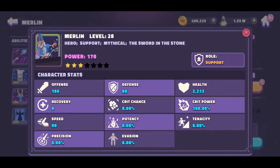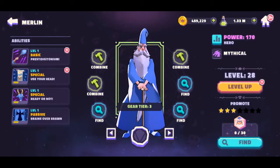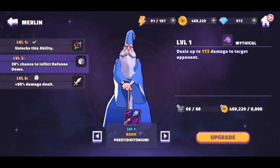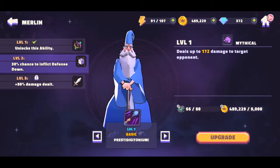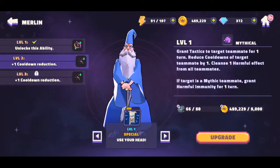We need to work on gearing him up a lot more so he can get additional bonuses. Let's take a look at his basic attack. His basic attack deals up to 172 damage to a target opponent. At level two, it gets a 30% chance to inflict defensive down — not bad. At level three, as always, 50% damage dealt.